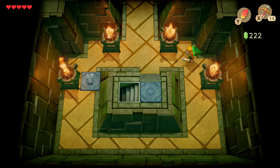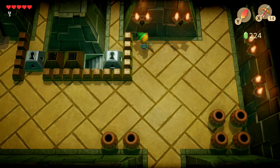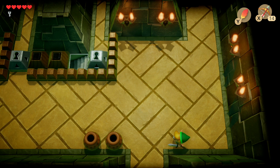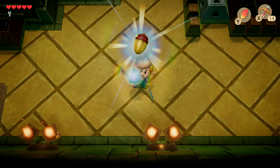Head straight ahead and you'll be met with more enemies with spears. Take them out. If you're low on hearts, grab some from the pots — also collect bombs, you can never have enough in this game. Then take out the five red gels and the doors that closed will open again. Head through the left one first.